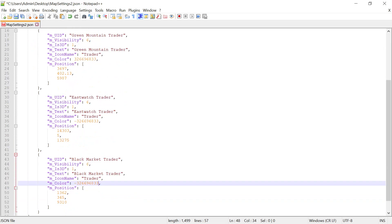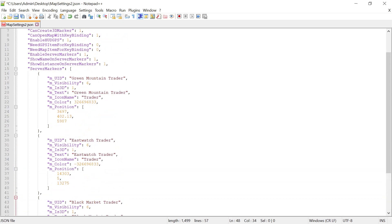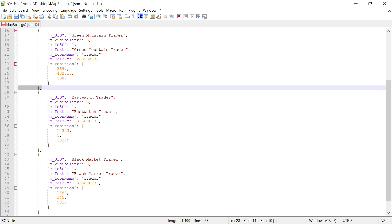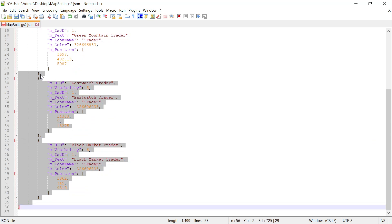If you want to put more traders in - say you have three already and you wanted four or five - you just take from the top of the bottom of that command line. That's the end of the command line for the last trader marker, so you copy that.